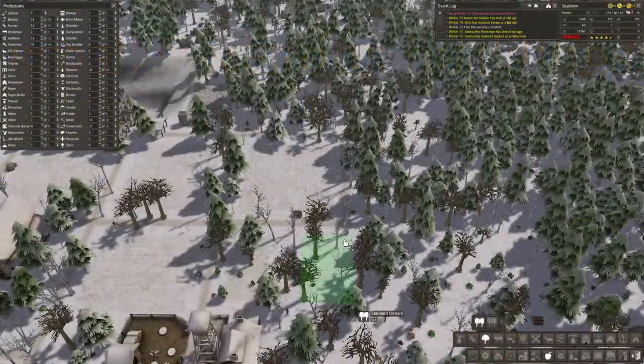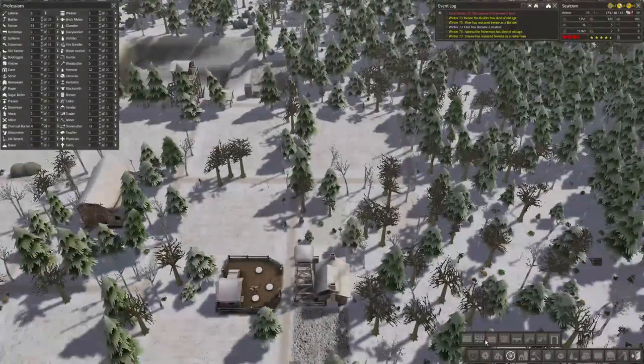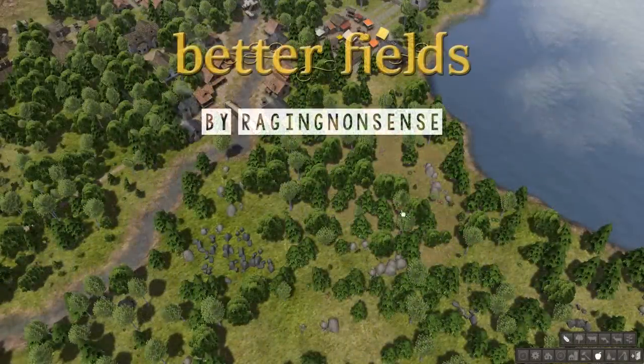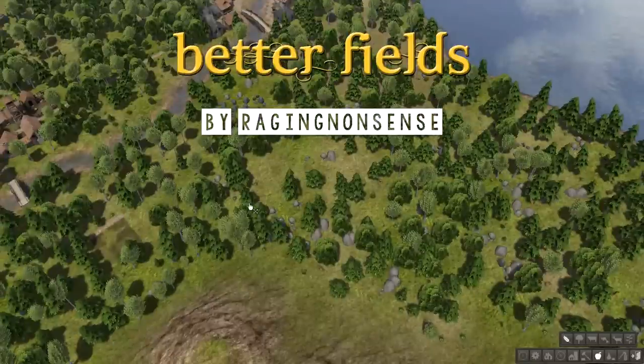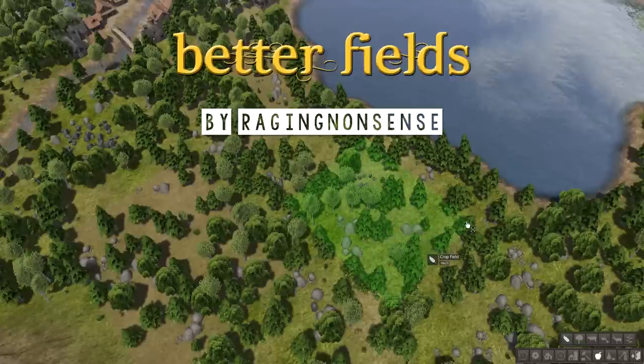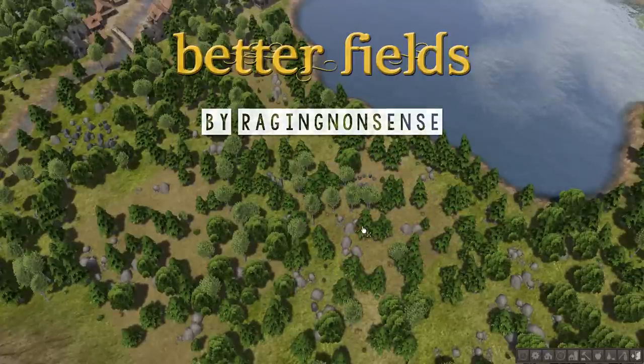The next category is gameplay mods. These mods act to rework some of the core mechanics of Banished by slightly altering how the game is played. First up is the Better Fields mod created by Raging Nonsense. This enhances stock fields, orchards, and pastures to be more forgiving and versatile — easier placement, larger field sizes, and allows more workers per farm.